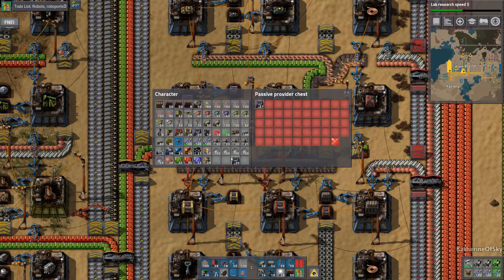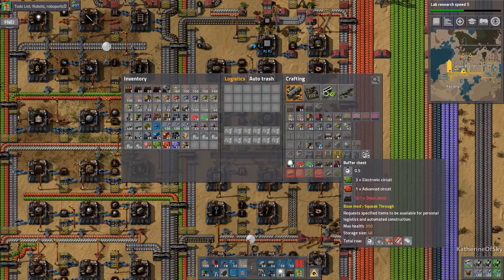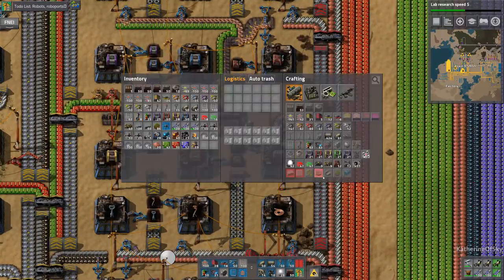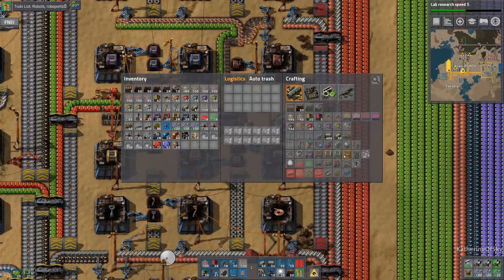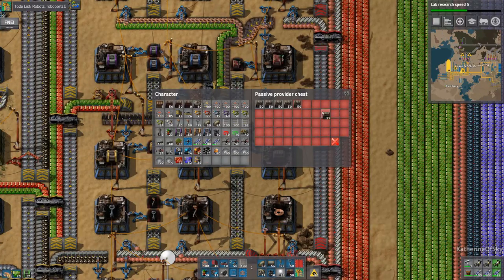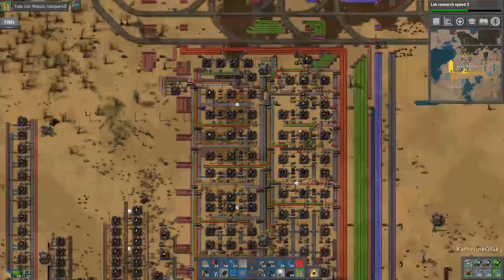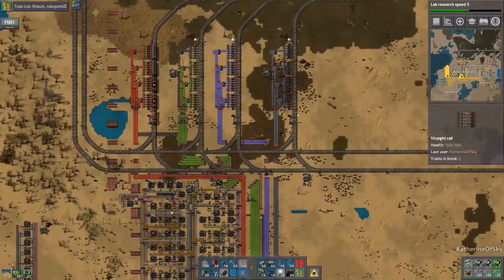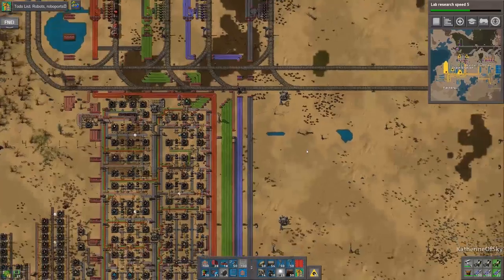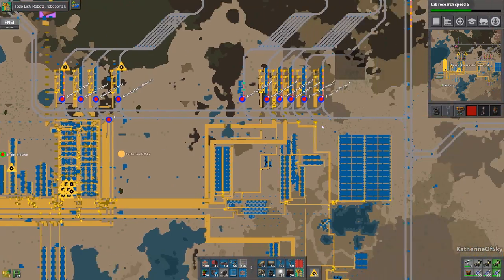Let's grab this and take a stack of these as well. We'll take a half stack of these too. I don't have any buffer chests — I probably should grab steel chests and just make some. I'll make 21 buffer chests then and put the rest of the steel chests back. We are mainly today working on the robot stuff and then whatever else we need to do after that.